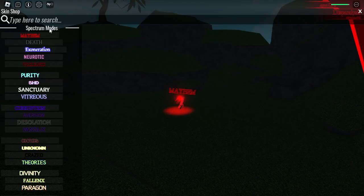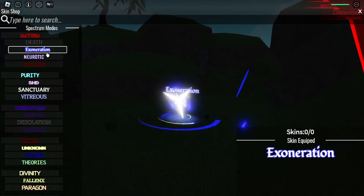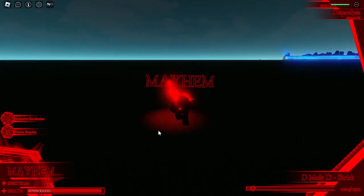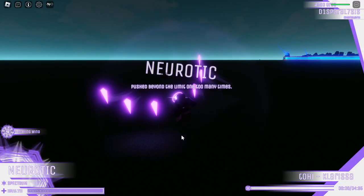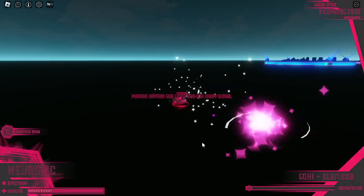Let's get back to Mayhem. This is actually Neurotic — I don't know how to read that correctly. You get it by using Mayhem and pressing N on the keyboard. You're gonna get Neurotic and attack pretty fast — actually, not the same, just cooler. Everything is the same.